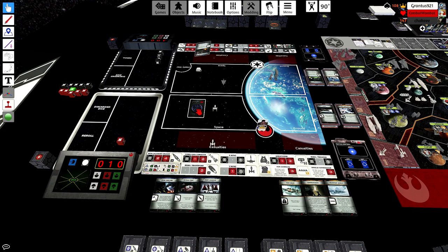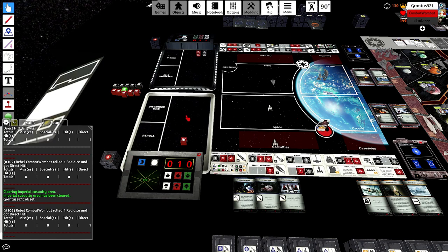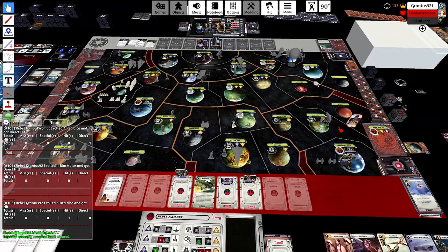I'm trying to get as many objectives out of my hand as I can, and for whatever reason I've given up on the Death Star even though that would have been nice. Anyway, we wiped the Assault Carrier with Behind Enemy Lines and that feels pretty good at the moment.